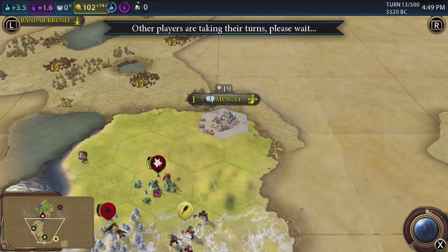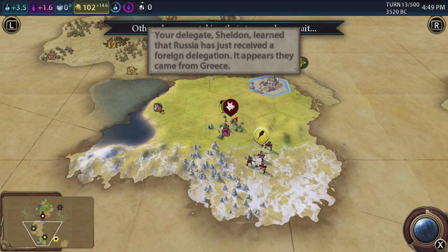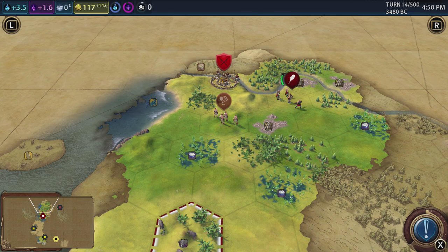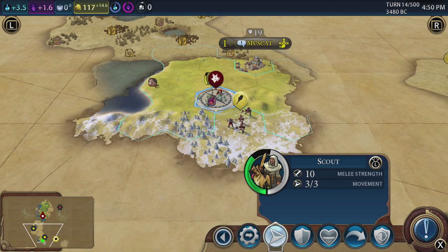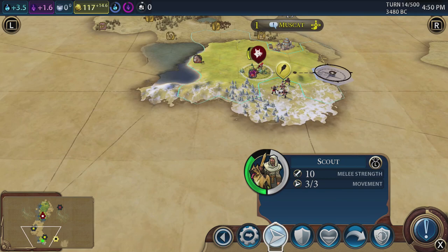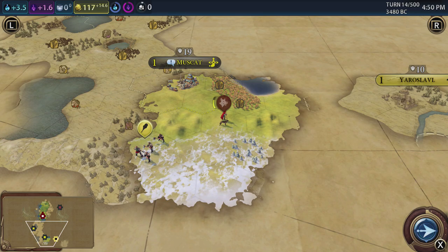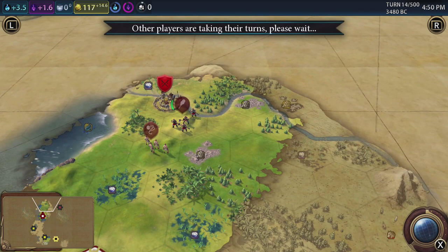Peter sent me a trade delegation — very kind. Russia just received a foreign delegation from Greece. I think I'm going to stop chasing that scout — he's just getting so far away. Let's move this unit up here instead. Let's just zoom out a bit and send this guy out this way and see what we can see. I think that would be a good idea.